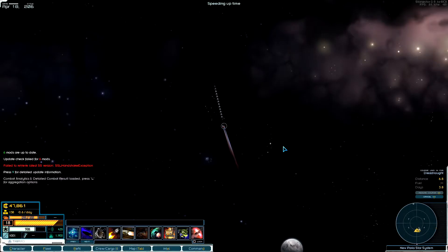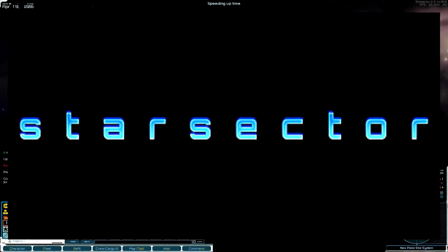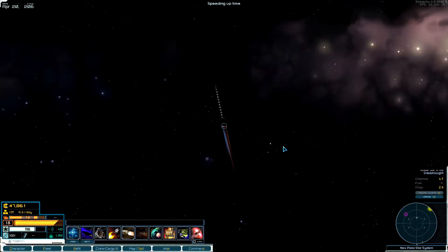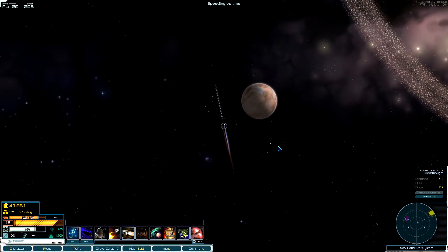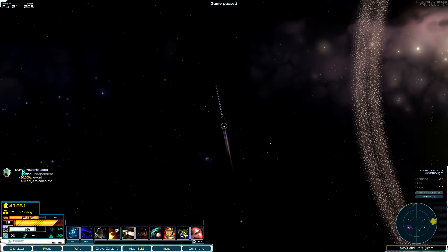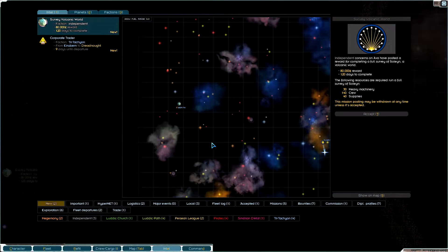Hello, GrythTheVegan here back with another episode of Star Sector with Simon Belter the smug smuggler for the Tritachyon Faction. We are going to try to find something to salvage today, and oh my god, survey volcanic world!